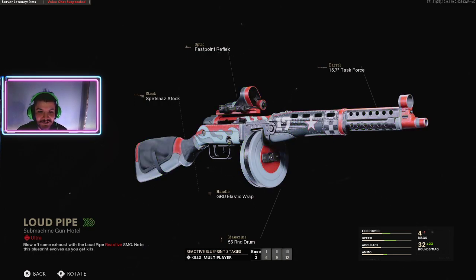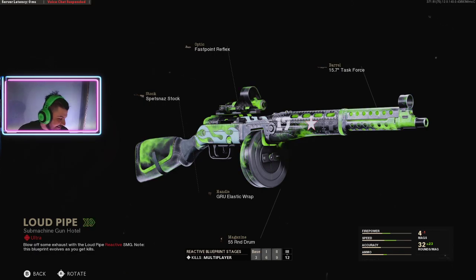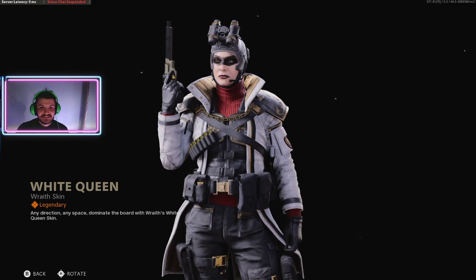This is like an ultra rare one — the PPSH, the new gun that just came out. That's sick. And then this is the Season 100 skin right here.